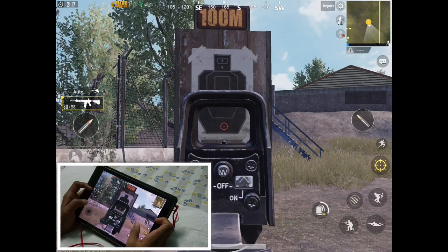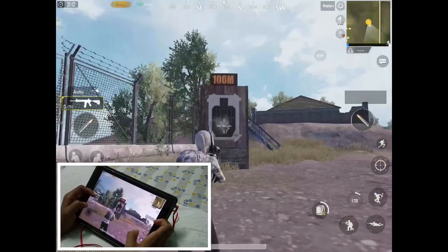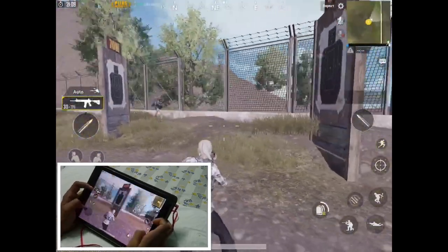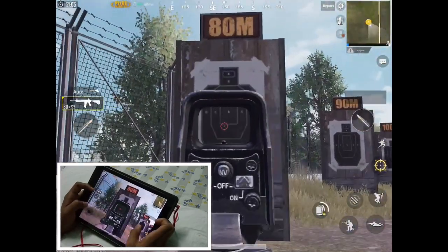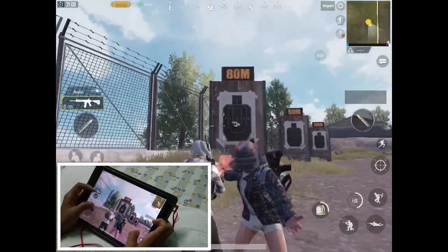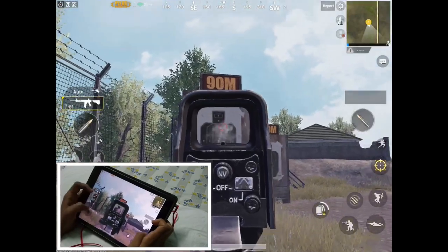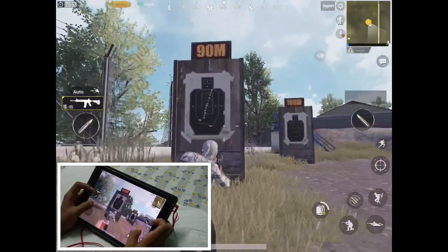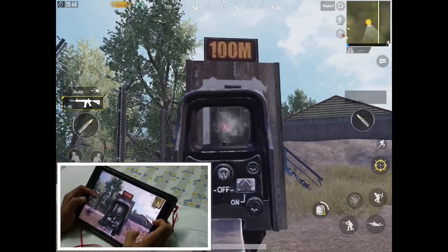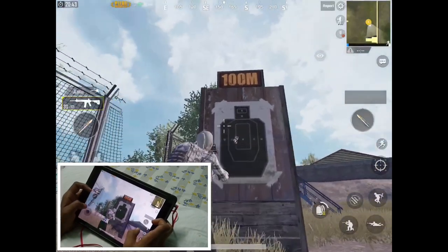To control it, all you have to do is put your thumb down, start shooting, and pull it a little downward. Let me scope in and put my thumb down. Do you see the difference between controlled and uncontrolled spray? Don't you think you'll be able to kill your enemy way easier if you control your recoil? You can save bullets, do more damage, and spend less resources as well.